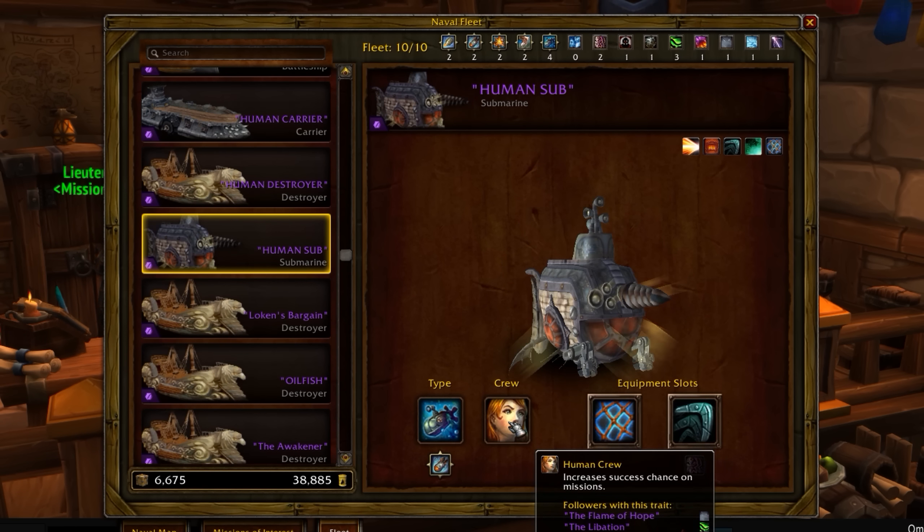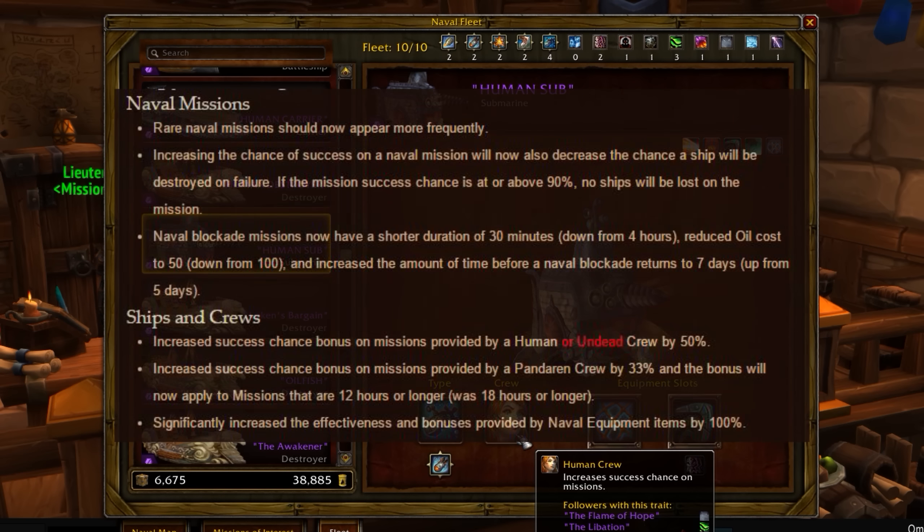You can use the undead crew if you are Horde for the increased success chance on missions. You want to have these crews because they increase the chance, and after Blizzard patched this in 6.2.3, the higher the percentage chance of the mission, the less chance your ship will be destroyed as well.